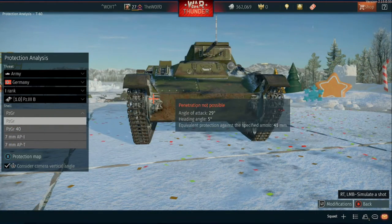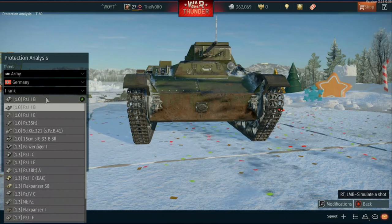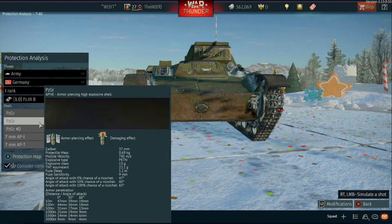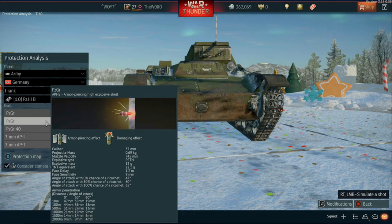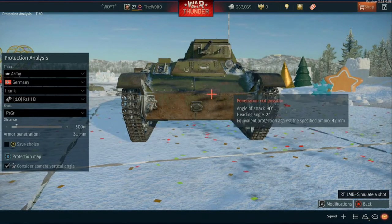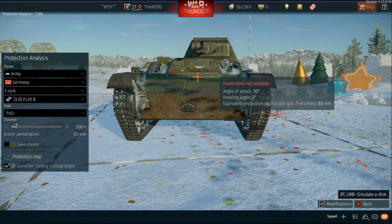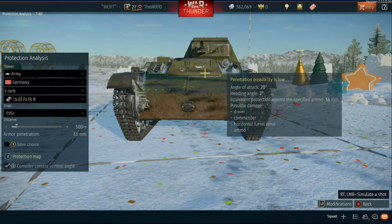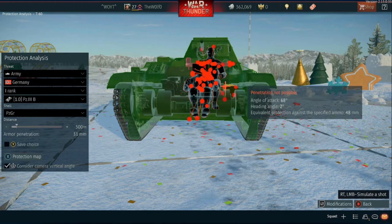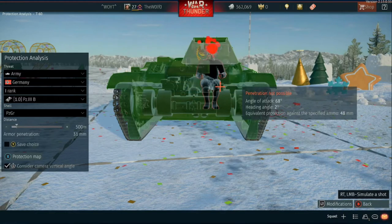Now we have the T60 versus the PZ3B and PZ3E — they both have 37 millimeter guns. The shell types are APHE and APCR. I'll go with APHE. As you can see, the 37 millimeter will have some issues with the lower plate and the upper plate still. But you get a penetration zone right there in that slanted part, though really all you'll be hitting is the optics. Hit a little lower and you take out pretty much the whole tank right there. If they're looking at you, just hit the gun mantle and call it a day.